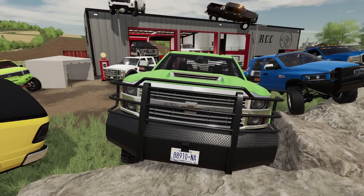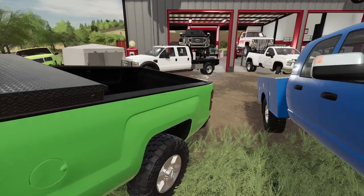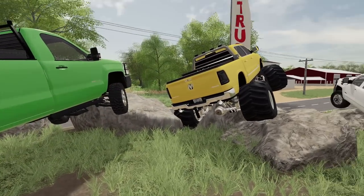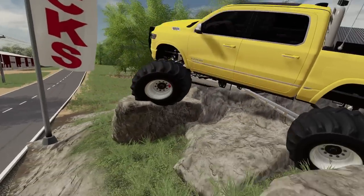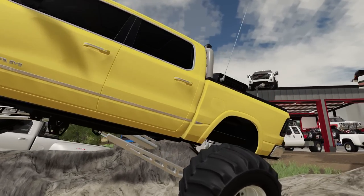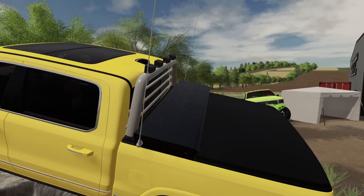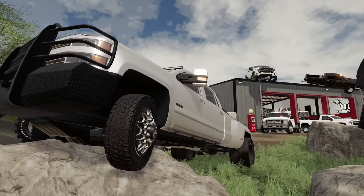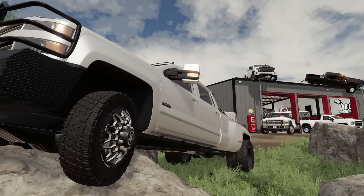Beautiful GMC here, single cab. Not a bad truck to own in my opinion. We've got another Ram here — this is a half-ton limited. Look at the tires on this thing, beautiful, all in yellow. If you want to do some rock climbing, this is probably the truck you need. Got a roll bar with LED lights on it and whips. Another General Motors truck — yeah, I know there's a lot of them, fault me. I seem to side more on General Motors, especially in real life lately.